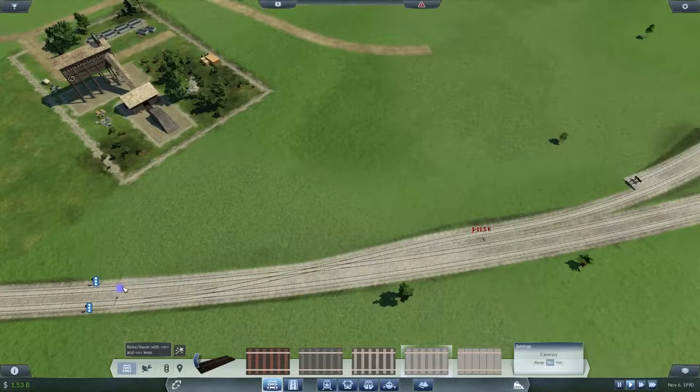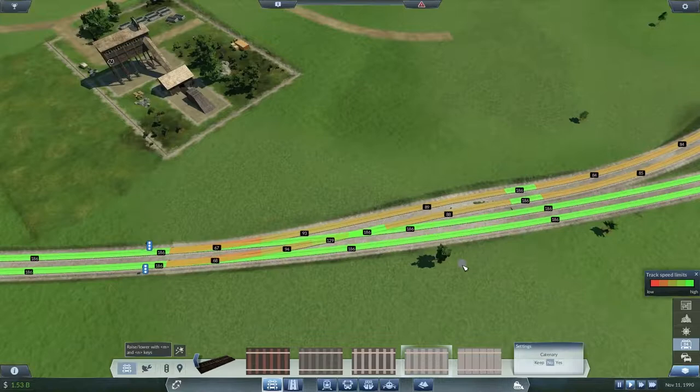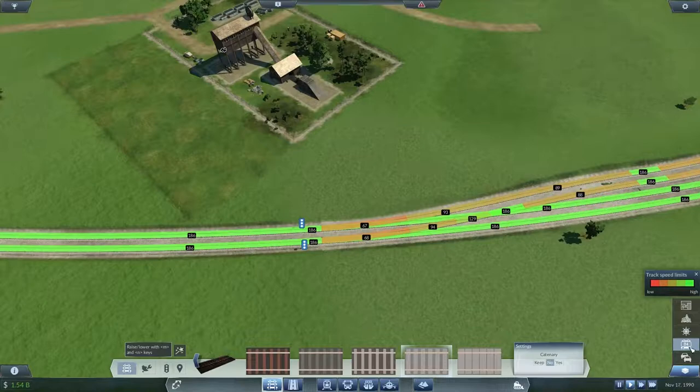It's impressive how it works one way but not the other. That looks a bit kinky, doesn't it? What's my speed looking like? That's okay. It's coming slow on the bridge, on the slope down, so we are losing quite a bit of speed. We'll leave it like that — we'll see how that works.